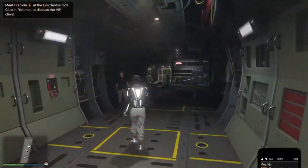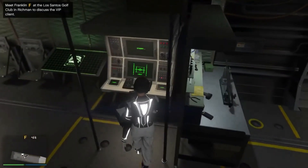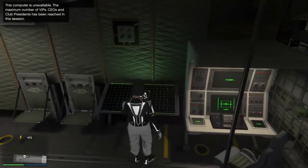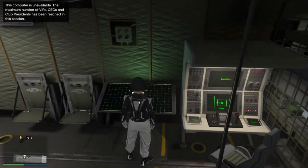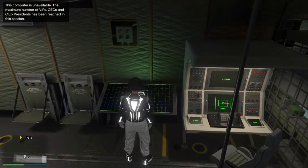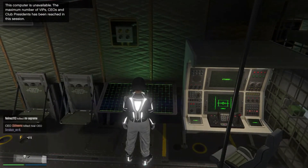The GTA 5 update is now in full effect and has been released to the public. Here are some changes and updates. Starting with the Avenger, which has some exciting new features: it can now be purchased independently without the need to own a facility beforehand, meaning you don't have to pay for the property up front.